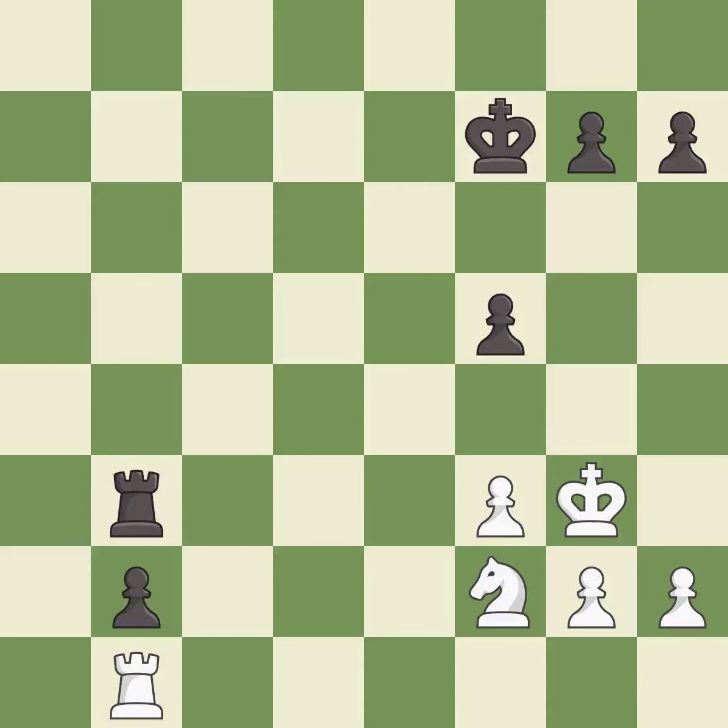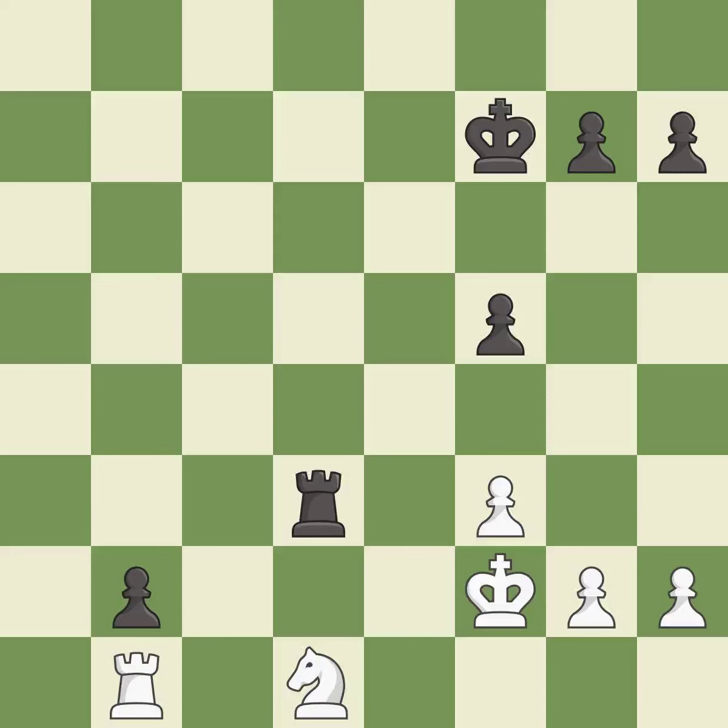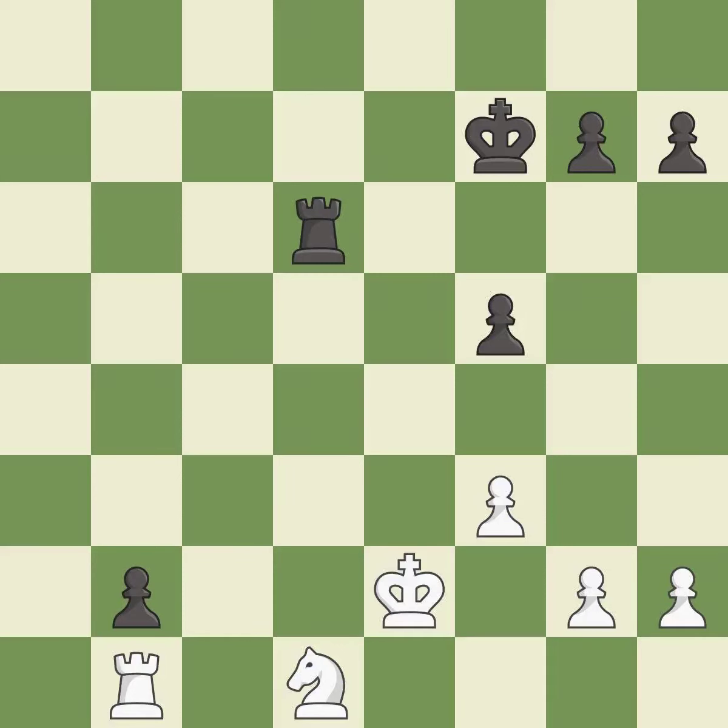An active king is critical in the endgame and getting it off of the back rank is the first step — it is good. Very precise — it is best. This is the strongest option — it is best. A solid choice — it is excellent. One of the best moves — it is excellent. That's what I would have recommended — it is best.